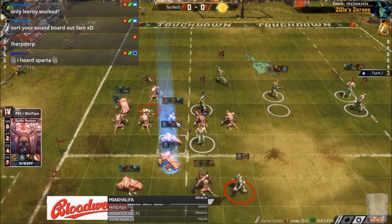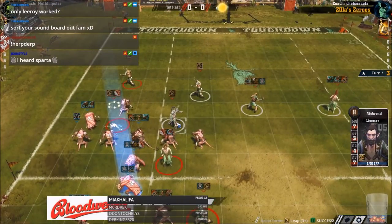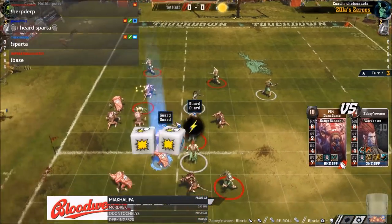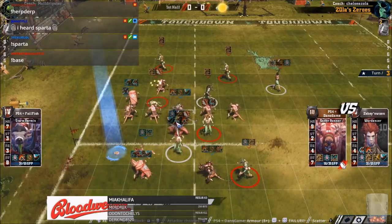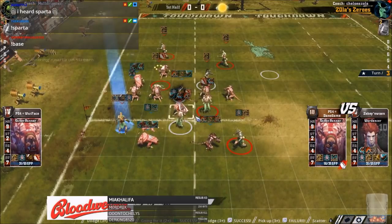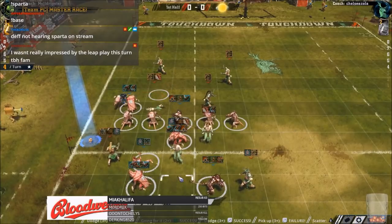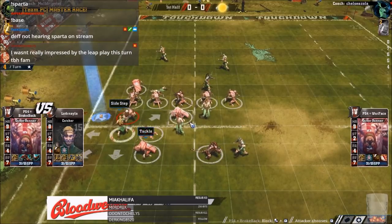He leaps in the guard ready for the mighty blow hit. He didn't get the knockdown, used a re-roll to get the knockdown - fair enough. There was a good chance of it not being a good bounce. I think what he should have done was leave the guard here and blitz from there - he could have pushed him to get a much more favourable bounce. I don't really like the direction he blitzed from there.